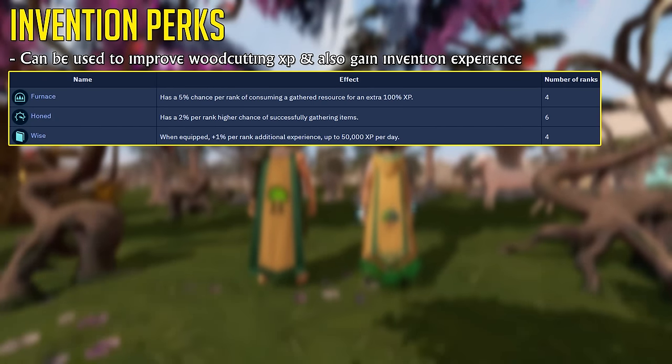When you get into the mid to high levels of woodcutting and you do have Invention unlocked, it's highly recommended to put some invention perks on your hatchet. Currently, the best setup is Hone 6 and Furnace 4. However, if you have something like Hone 2 and Furnace 1, it's still going to be better than nothing.